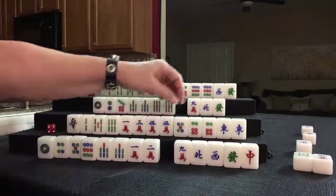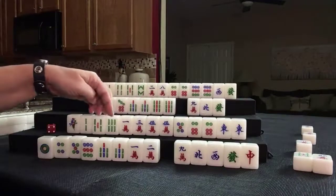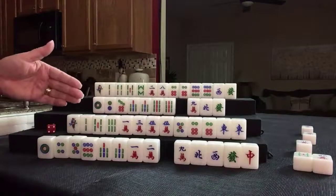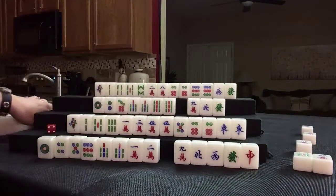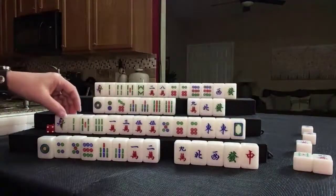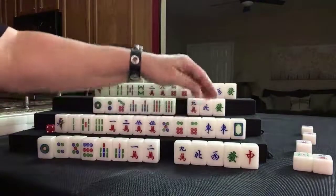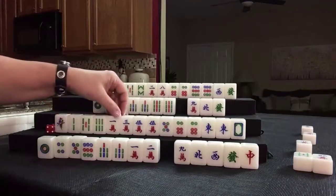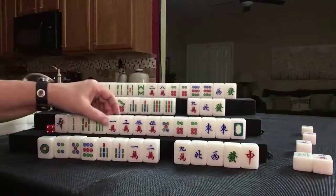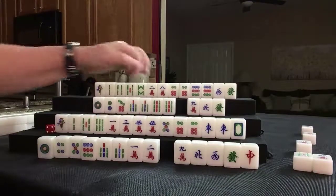Here we have a pair, pair, pair. 4 crack I would not take. We're thinking 4, 5, 6, 4, 5, 6, 4, 5, 6 maybe — so we're not ready for that 4. White dragon — that could bring value if we could pair up. 5, 6, 5, 5, 6, white dragon, 1, 2. Everything is tied in. Pair, pair, pair. Let's go for pairs — let's get rid of the white dragon.